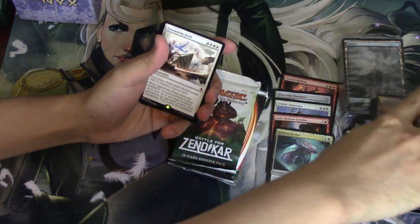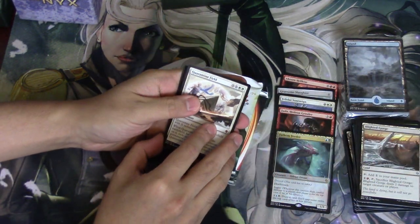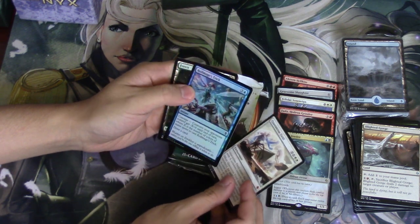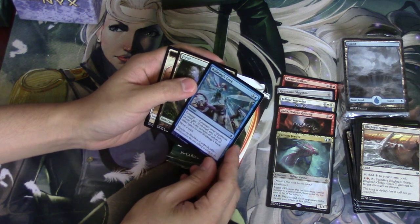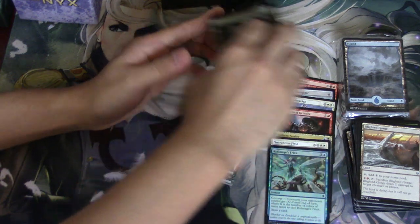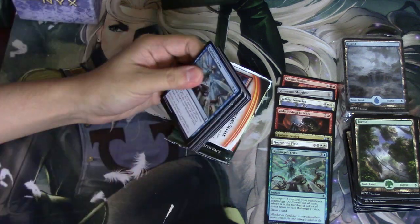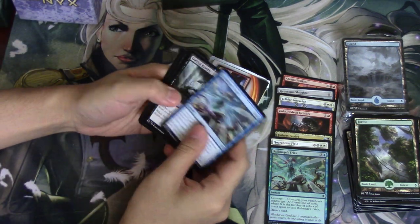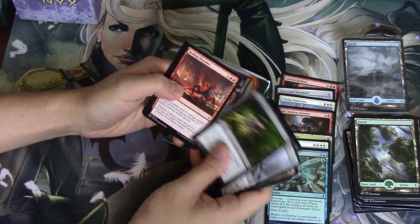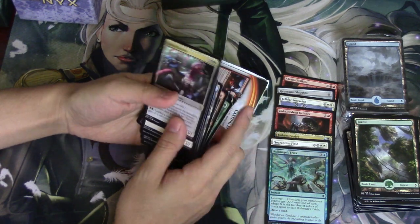Okay, so we got a Mythic — a very disappointing Mythic, but could it come back in control? Yes. And we got a Foil. It's blue. Let's see — okay, it's a Converge card, that's all I need to know. The blue foils look really good in this set. I think I pulled most of them. Oh, it's the same one. I feel like this one does not have a foil. Rolling Thunder. Titan's Presence. And not a lot of value.